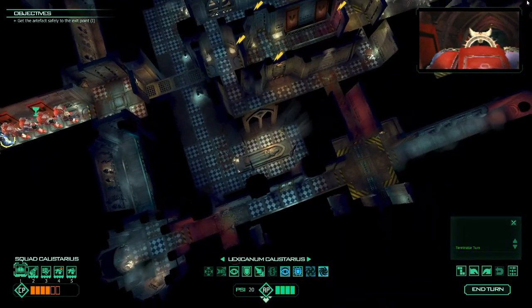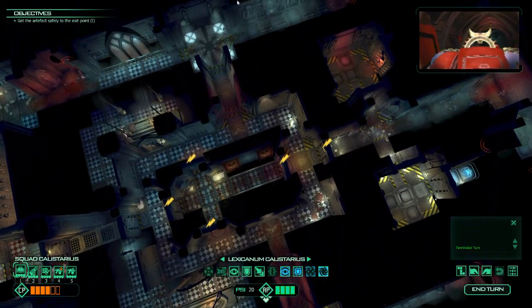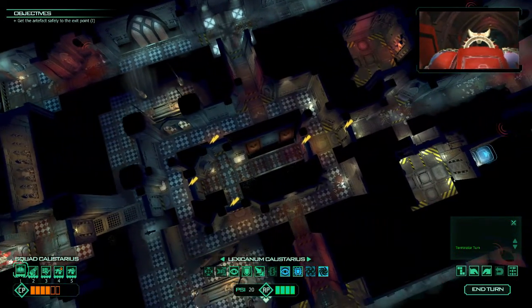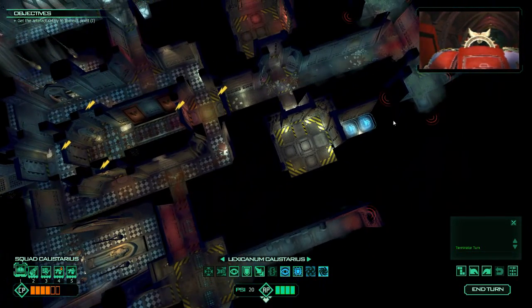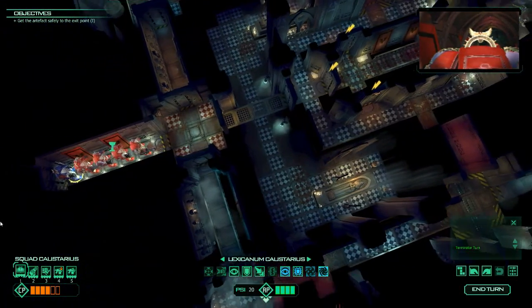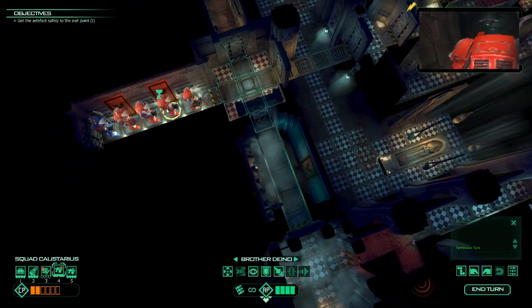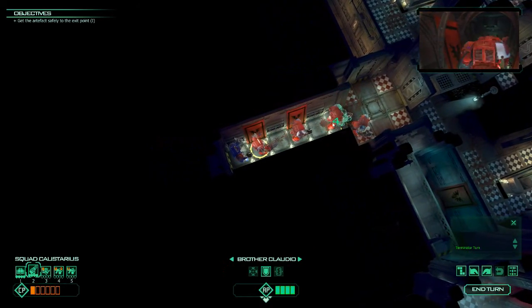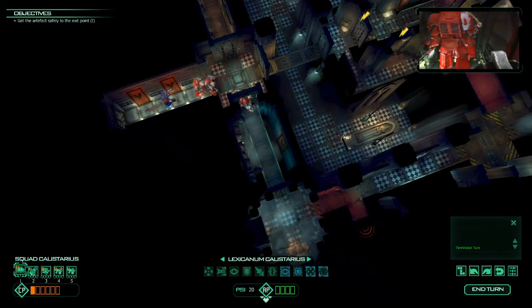This map has a nice central plaza that's a little risky to go into. The sides next to this central portion have a lot of these Genestealer spawns. We want to get into this room right here. Instead of going directly forward, let's get our people to move to the side and move up from there.